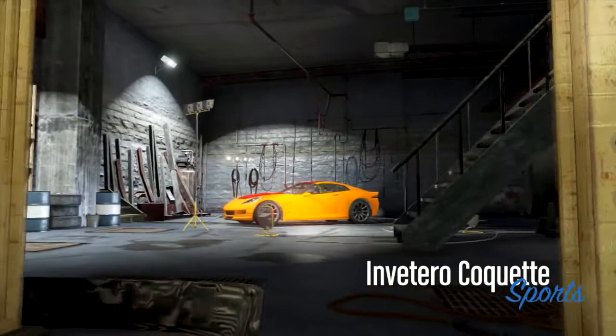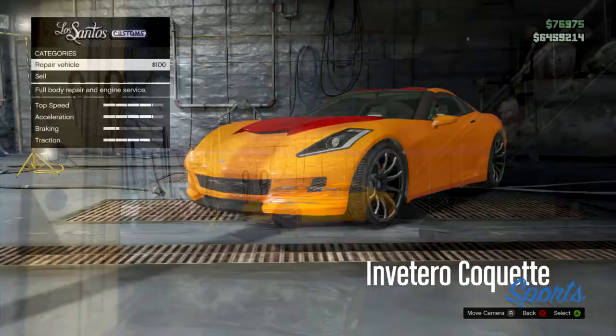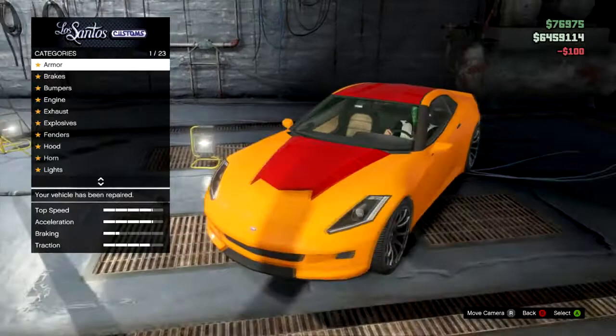We're taking the Inverto Comet Sports Classic down to Los Santos Customs. I bought it in orange and it came in this orange and red color which was okay looking.